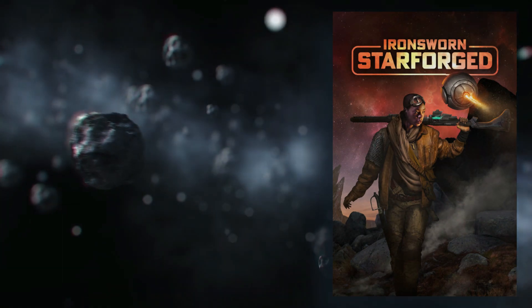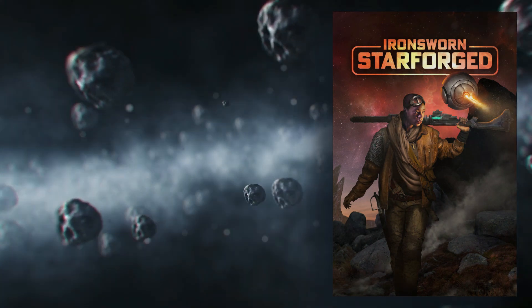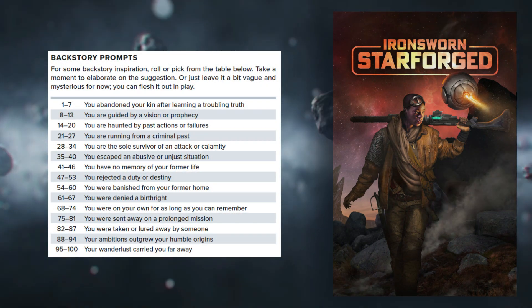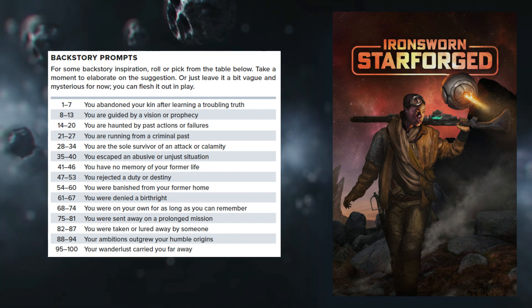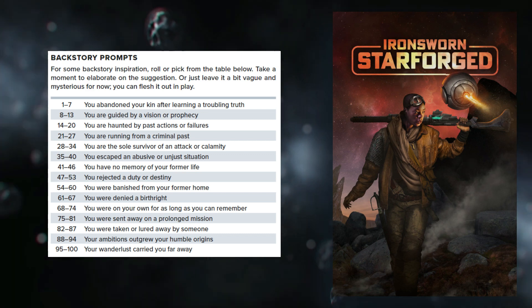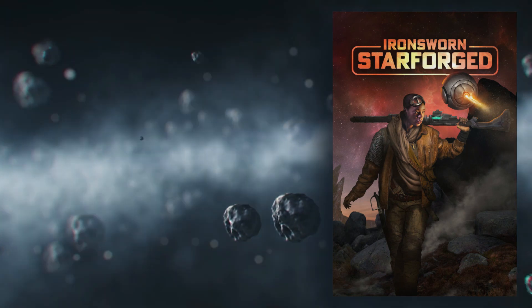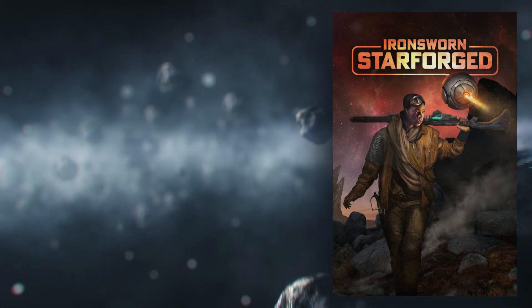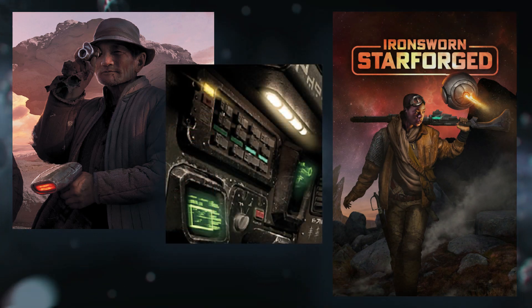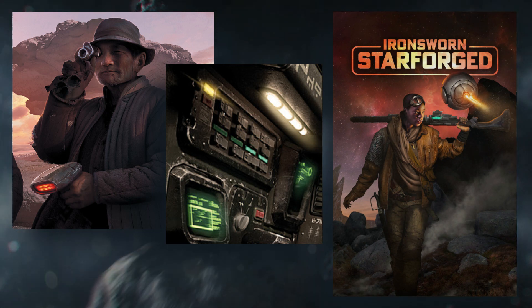The system will have you roll on one or more random tables to help with your backstory, much in the same way our universe truths were created. If you already know what you want, you may not need to go through this process. Our character is part of a survey team, responsible for managing shipboard equipment and repairs. As the ship's systems expert, he was often required to make best use of a limited amount of resources, as supplies are not in great abundance on the edges of colonized space.